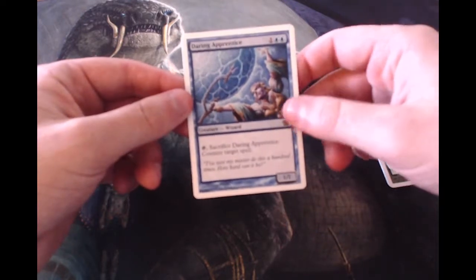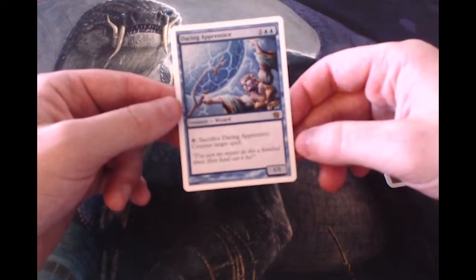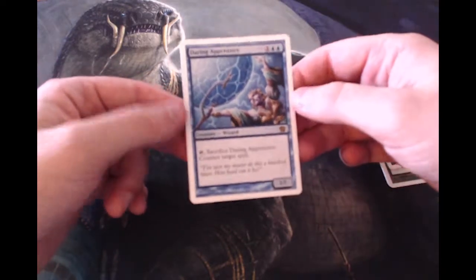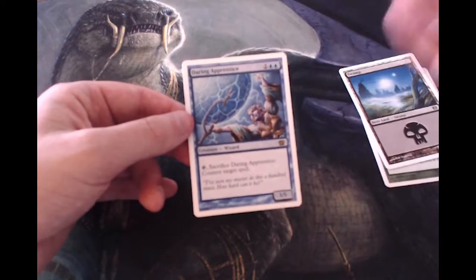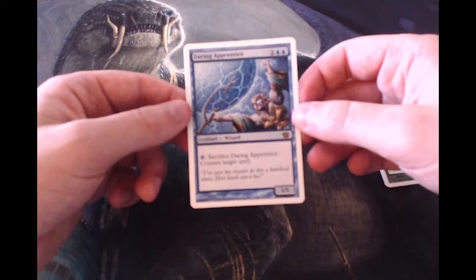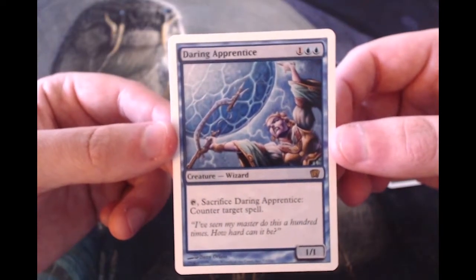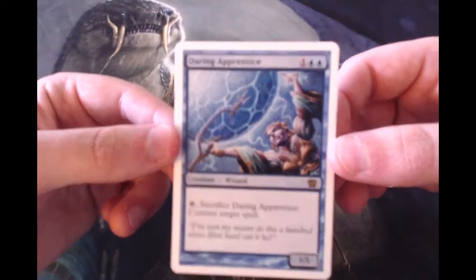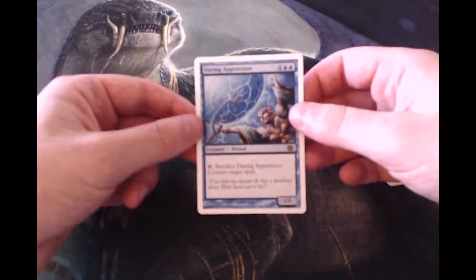Daring Apprentice is one and two blue for a 1/1 Wizard — you can tap it and sacrifice it to counter target spell. This actually doesn't seem terrible; it's obviously nothing crazy good, but the ability to sacrifice it and actually counter something seems really good in a Wizard-themed deck. Not unhappy to see that — it's definitely a unique card, and the art is pretty fantastic. I love the art from these old sets, really exciting to see.